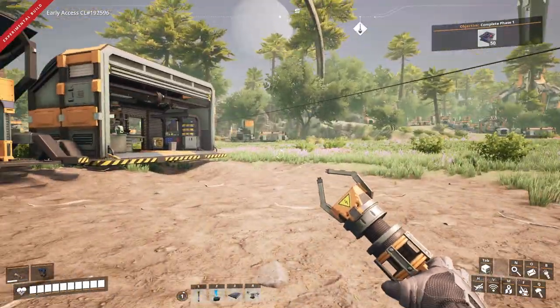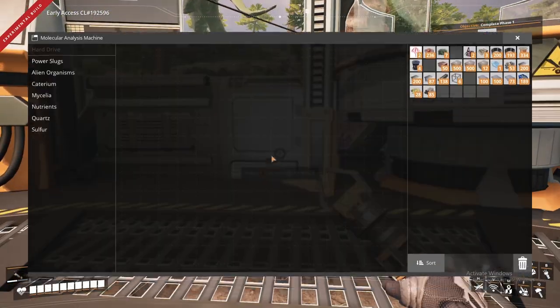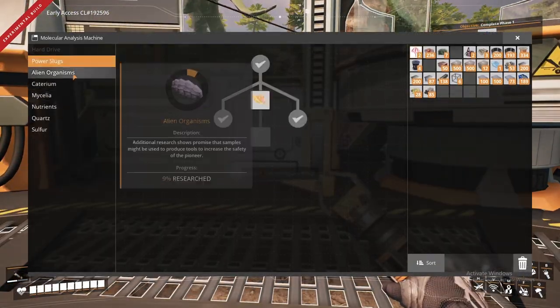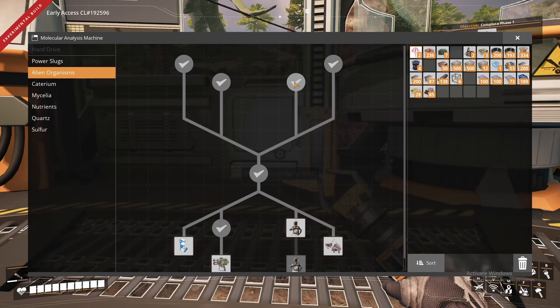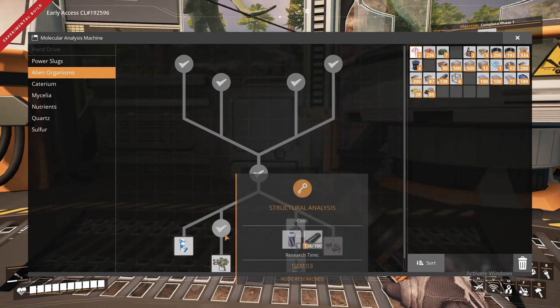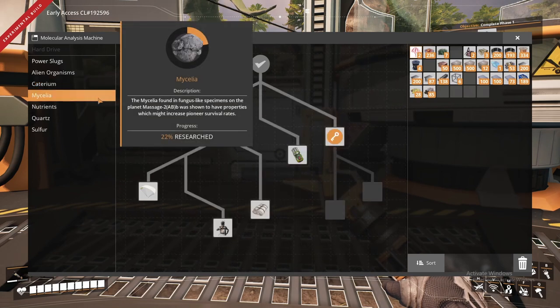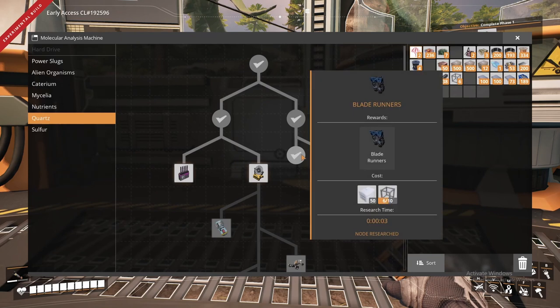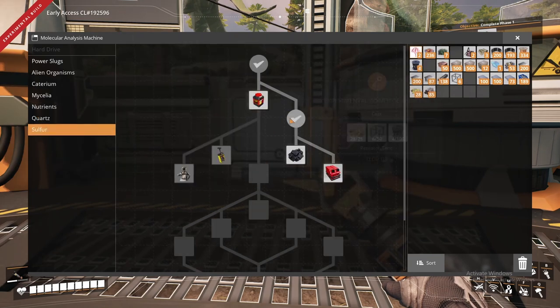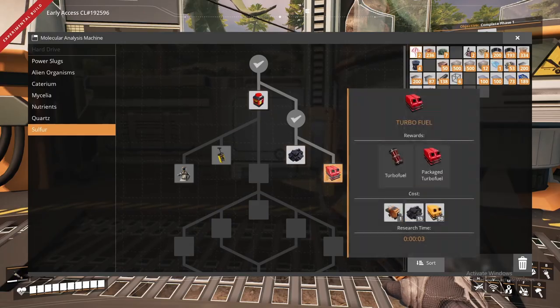The only things we haven't done yet are rotors, smart plates, and frames. But if we go over here to the research tab, I did research a couple things. I researched the stinger and the spitter, as well as the first caterium. And I did research experimental power and we got down to here.